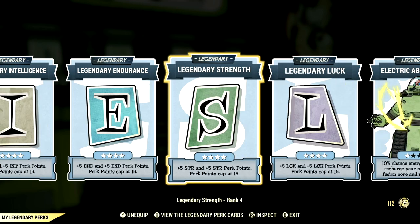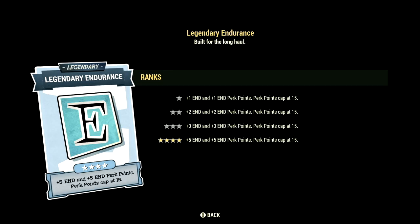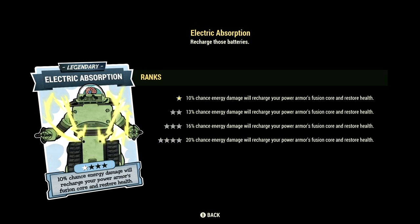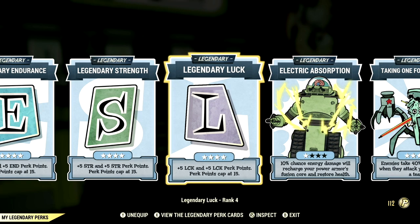Over in the legendary perk cards, these are the legendary perks that make up our in-game build. Starting off: Intelligence maxed out, Endurance maxed out, Strength maxed out, Luck maxed out, Electric Absorption at 1 star, and Taking One for the Team maxed out — though I recommend that last one if you're running in a team.